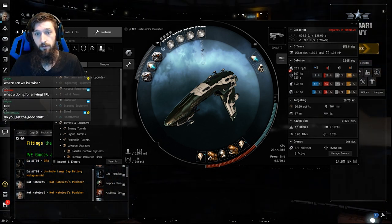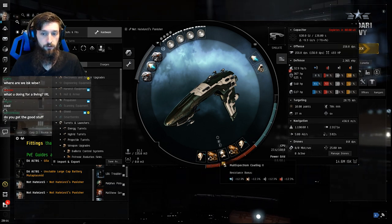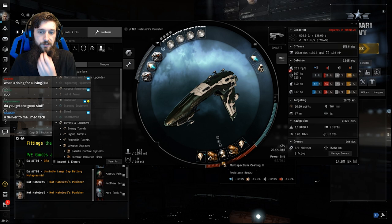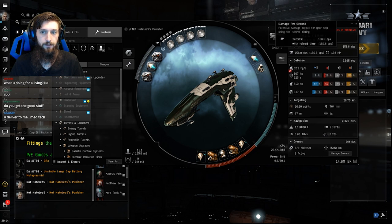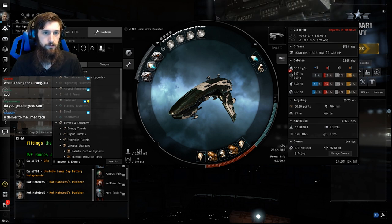What we managed to accomplish today is we upgraded our ship a little bit. We got T2 heat sinks on it and we changed our damage control to a multi-spectrum coating. We lose a little bit of resistance doing this — it's not a big deal — but we lose a little bit of resistance for an additional DPS.